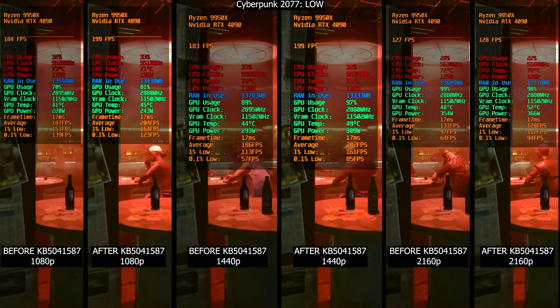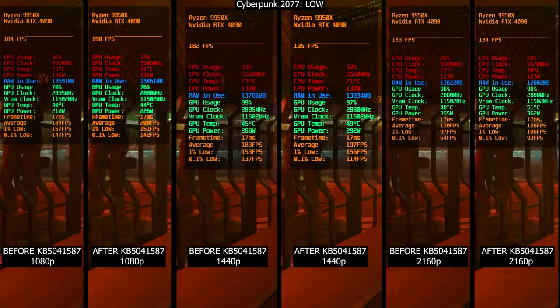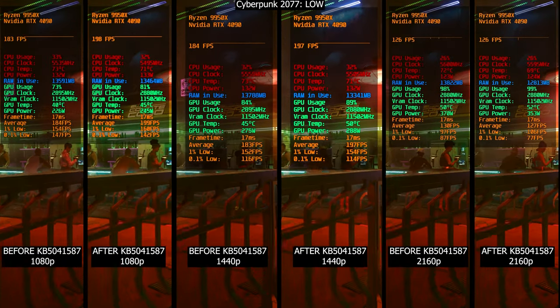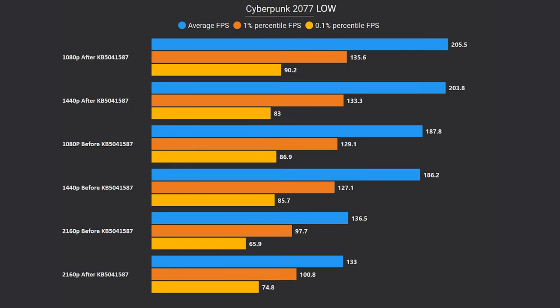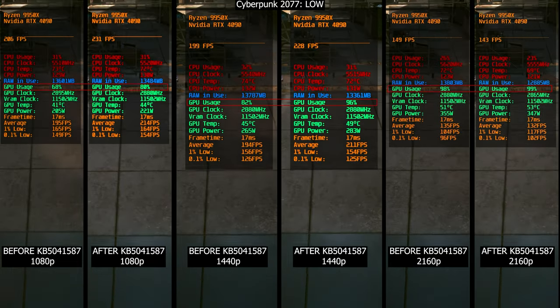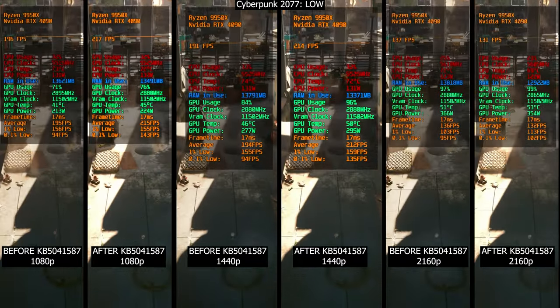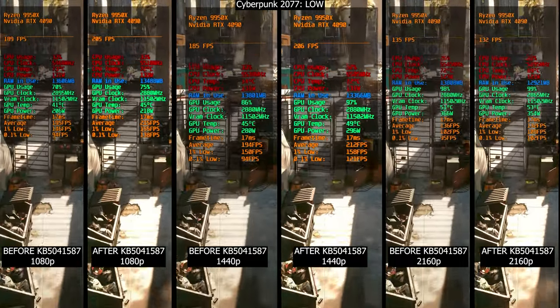Starting with Cyberpunk 2077, here are the results before and after the update at 1080p, 1440p, and 4K. And what an improvement. After the update, we see an average FPS uplift of about 20FPS at 1080p and 1440p. Meanwhile at 4K, the gap narrows to around 3FPS, but we still see a decent improvement in this specific title. You can also see that it has increased the GPU usage, indicating that the CPU is no longer bottlenecking performance as much as before. However, this doesn't mean that all games will see similar gains.